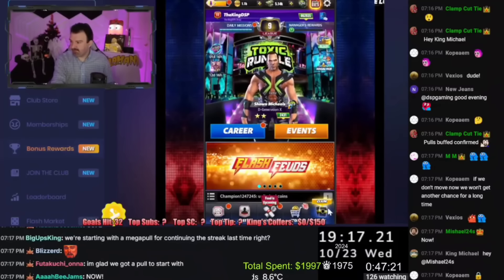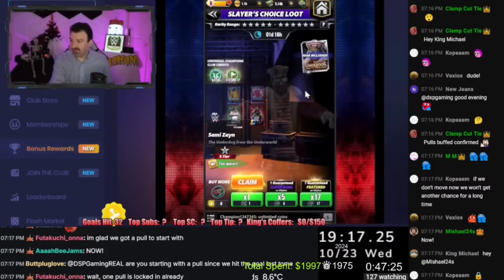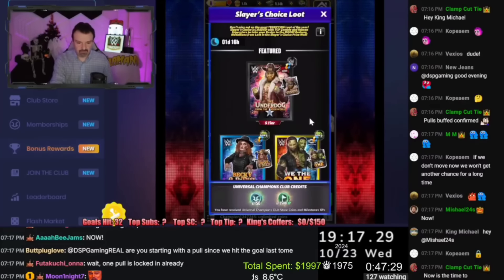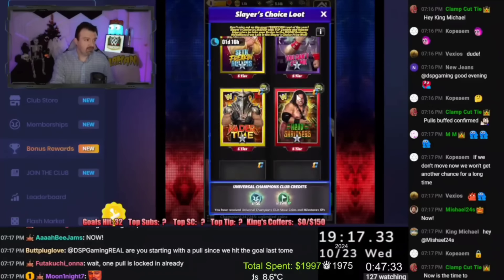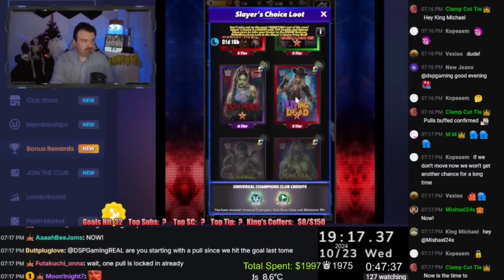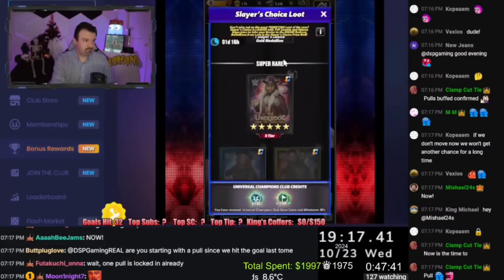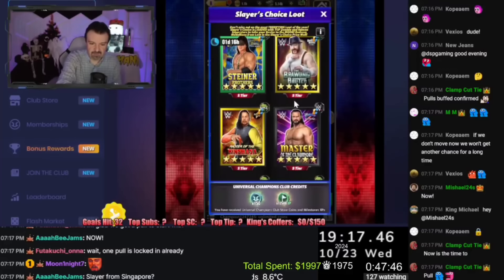Here it is — Slayer's Choice Loot. Every single tier of this loot has a great character: the top tier, the middle tier, and the bottom tier are all good, and it's mostly characters I don't have.